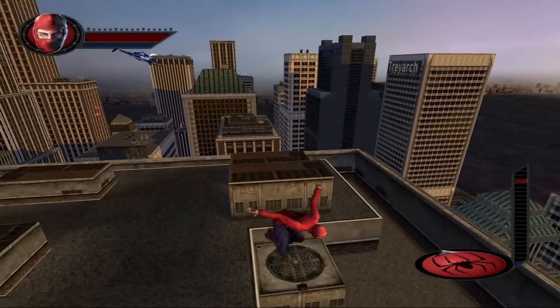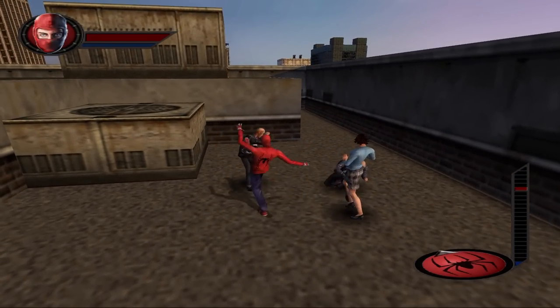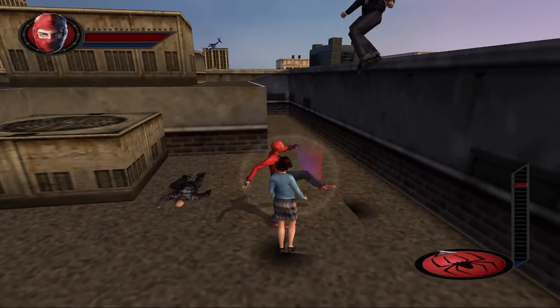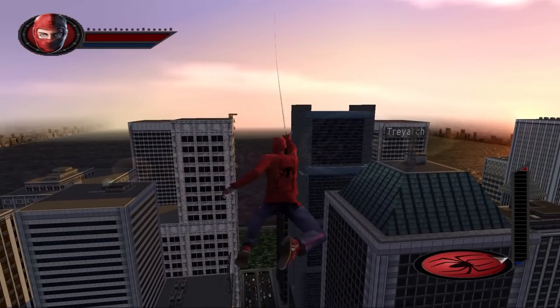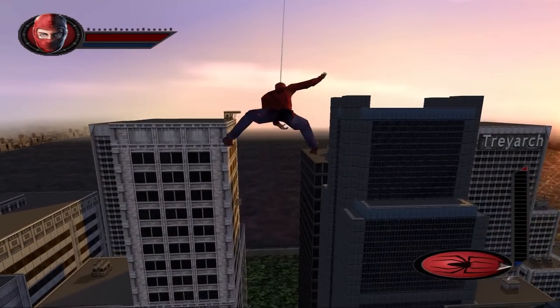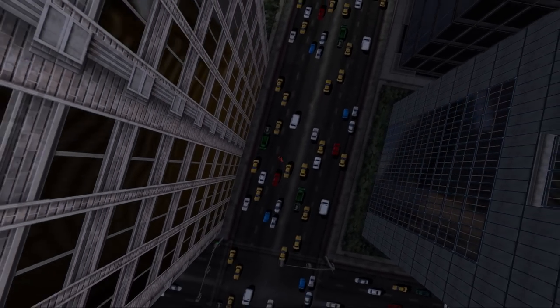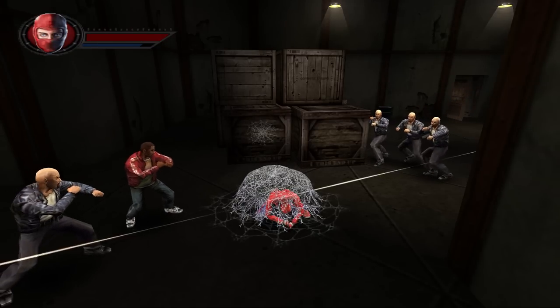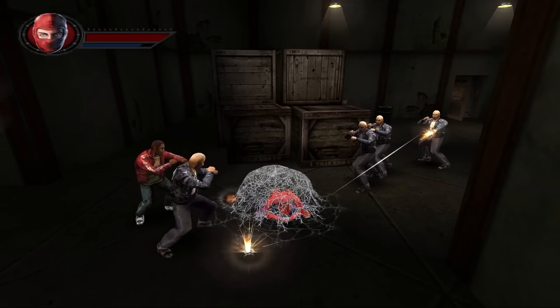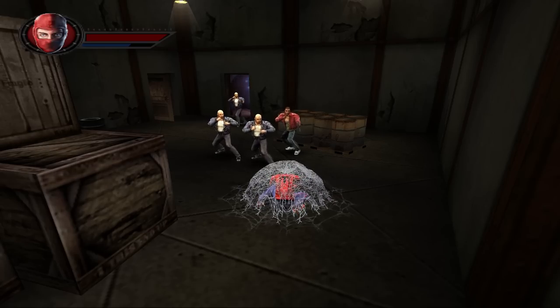The game pretty much follows the plot of the film with the addition of a few more villains. Due to the technical limitations at the time, Spider-Man doesn't actually swing from buildings but instead just swings from the sky. Also, if Spider-Man falls below a certain height, this will result in failing the level. Most levels are played at ground level and usually follow the same formula of fighting waves of enemies before encountering the main villains.